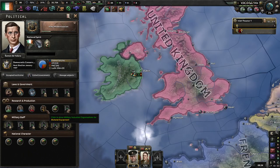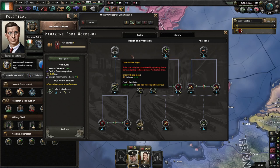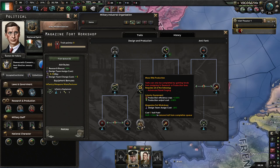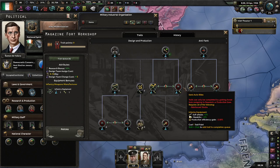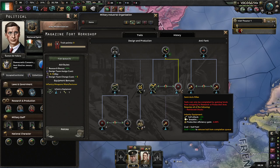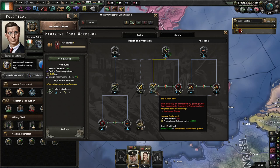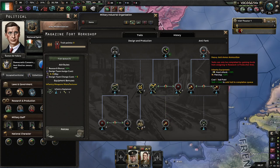And I might as well sort out my Mayos here — Magazine Fort Workshop. Soft Attack. I almost always go with Semi-Auto Rifles. The way I'm viewing this is we can probably get more bang for our buck with our low population in the industry than we could with Bolt Actions. But those Bolt Actions are easier to build. I'll leave that for now because it makes them far more expensive.